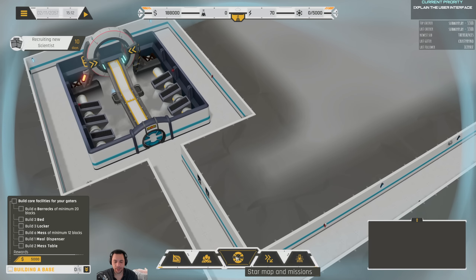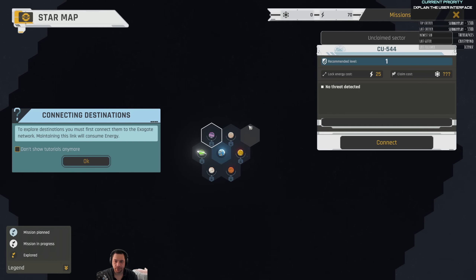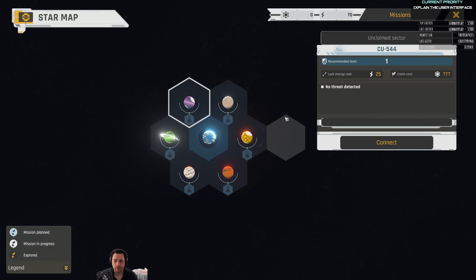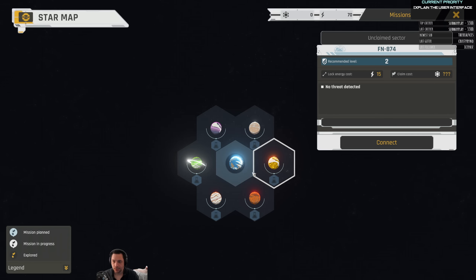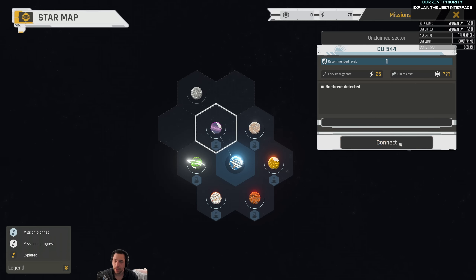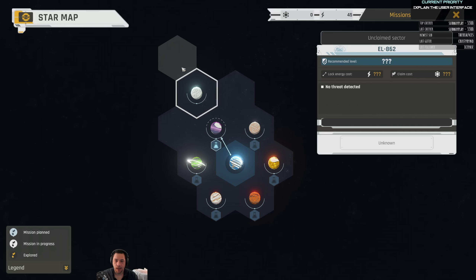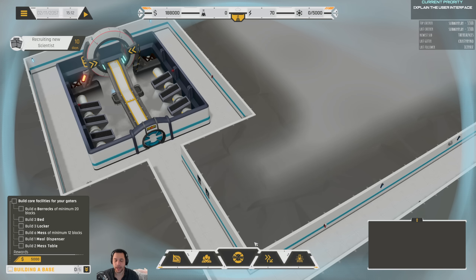The next button is the star map and missions. Initially you have a little star map of hexagonal worlds you can explore. There's a recommended level for the team you send — the harder it is, the more likely you are to get wounded or killed, unless you meet the requirements or have soldiers to make it safer. There's also a lock energy cost: as you connect to gates you can connect and disconnect as you please, but it costs energy to stay locked in — think chevrons. The longer your chains, the more expensive it will be to explore. Power ramps up as you branch out into the universe, and there are special events out in the world.